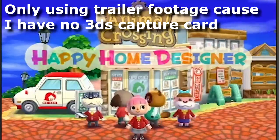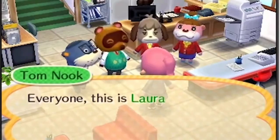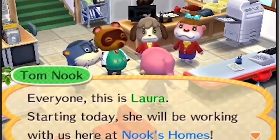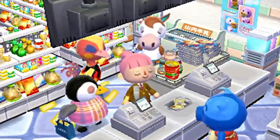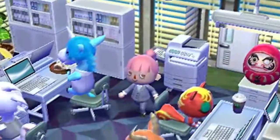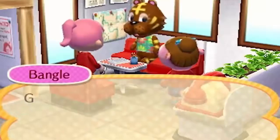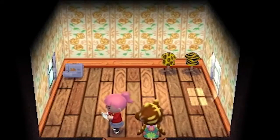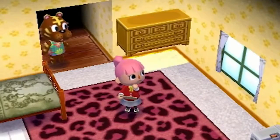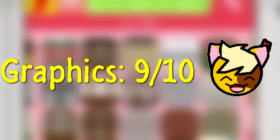Happy Home Designer looks just like New Leaf, most likely using the exact same engine. But that's not too surprising since New Leaf looked really, really nice, and so it does here. Everything from the environments, characters and the HUD look nice and cute just like an Animal Crossing game should. The Happy Home network is actually looking pretty impressive. Too bad graphics don't matter much, but the graphics get 9 out of 10.